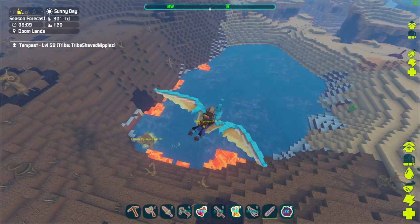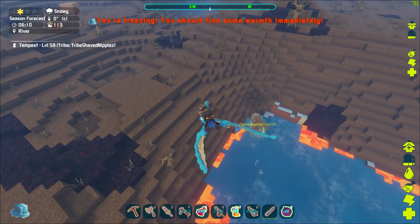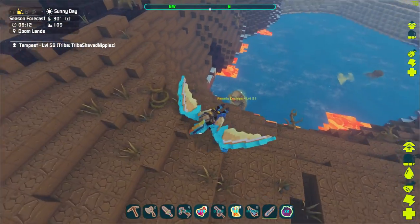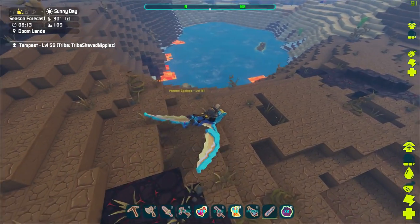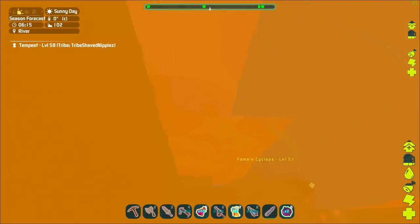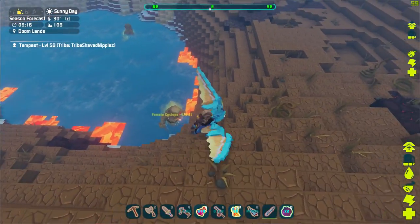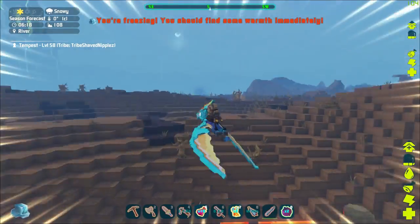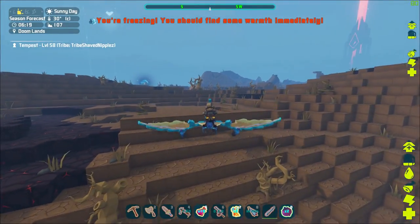They just killed something and there is a chest down there. I'm going to have to be careful getting this one because I have to go into the water. I'm going to try to get this cyclops upset with me first, because I don't want the cyclops near it. I'll give him a little peck — yeah, he knows about me now.